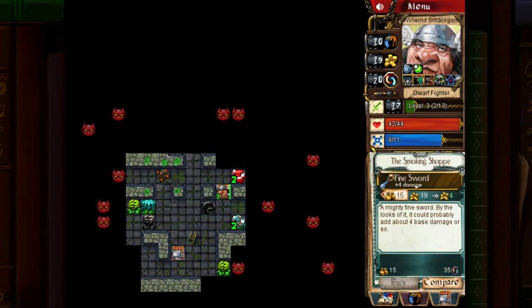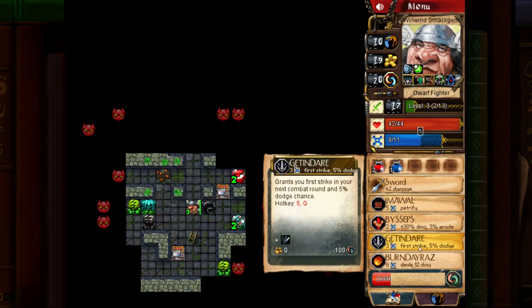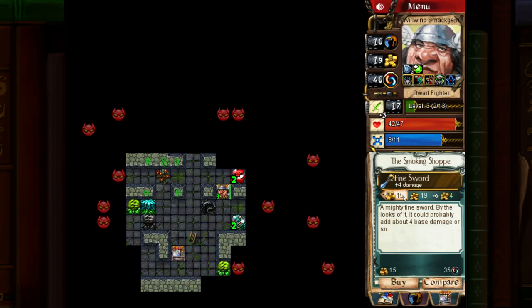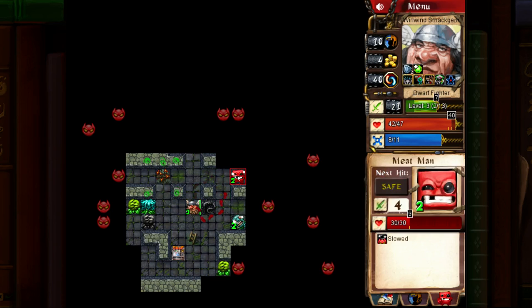Check out this shop — a fine sword is for sale, and if we had room I would probably buy it. I think we're going to convert the Burndares because I'm not really a mage and I kind of want that sword. We do 21 damage per swing — still can't quite kill it.